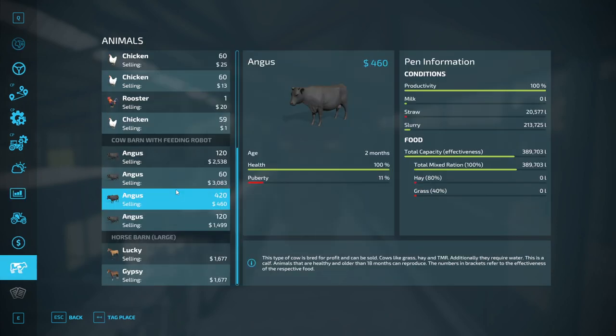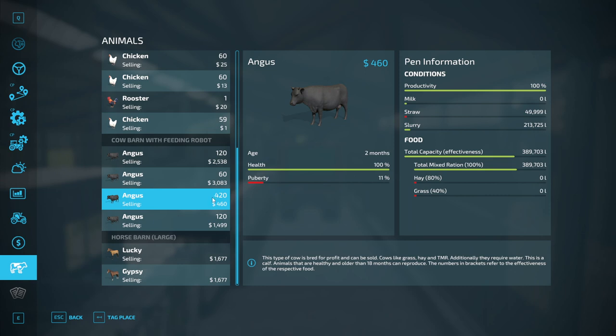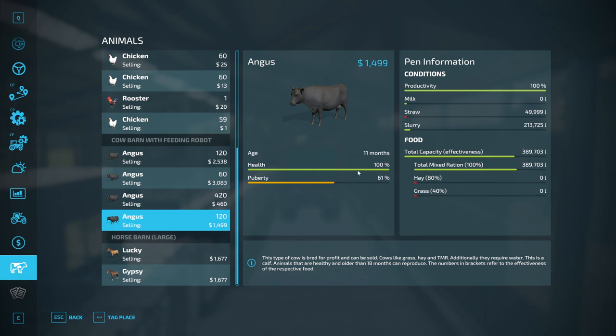Let's have a look at our animals — did they reproduce? I think we had some reproduction. We're at 20-26, two months in. Straw is coming up, we've got quite a bit of slurry and quite a bit of food now, which is great. We need hay but it's not urgent because we have so much food.